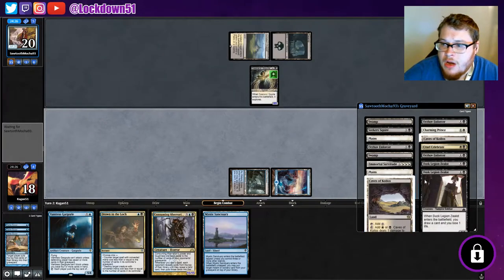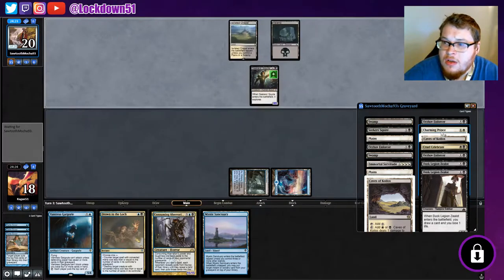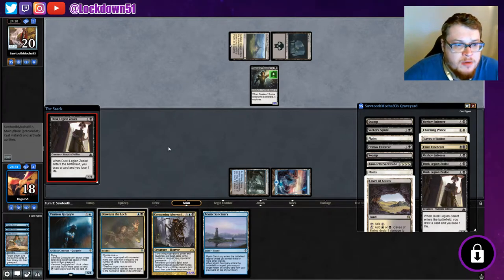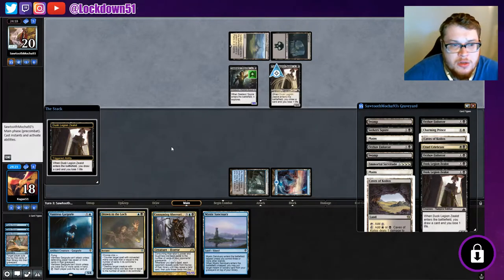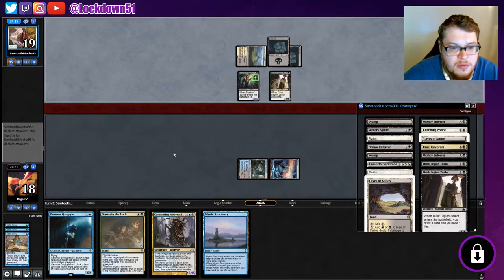Okay, so they have Vampire Soldier, Zealots, Mortal Servitude, Charming Prince. These aren't the scariest cards in the world. We're gonna start getting our aggro on with Vantress next turn — I think that's what we'll do.